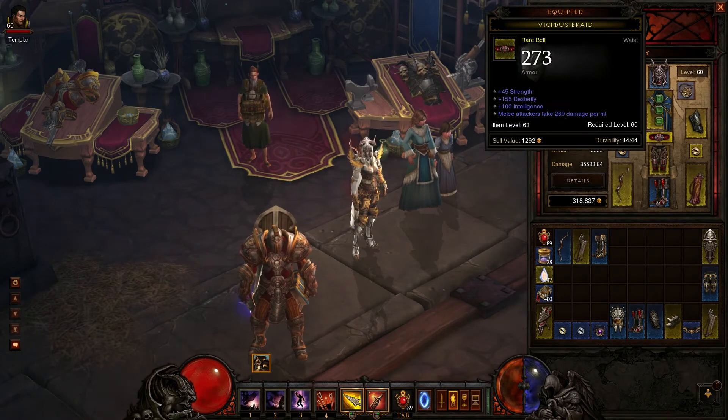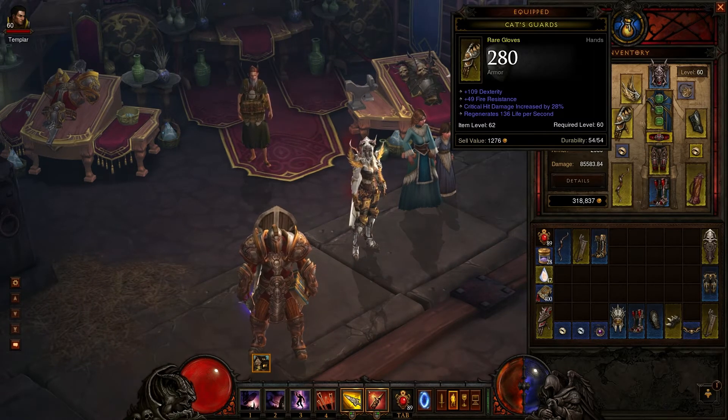I crafted these a long time ago — 146 dexterity, 143 vitality, not too shabby. The belt I bought on the auction house for about 50k gold and it has 155 dexterity, which is just crazy.